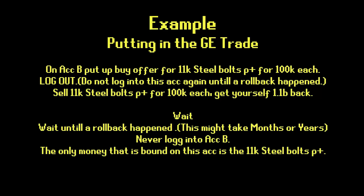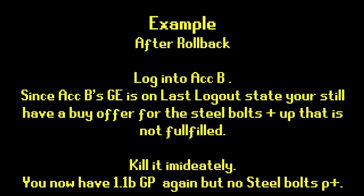So after the rollback happens, you log into account B. Since account B's last GE logout state still has a buy offer for steel bolts P+ that is not fulfilled, you can cancel that buy offer and you have 1.1 billion GP again, but no steel bolts P+. So you turned your 1.1 billion plus the 6 million you spent on the steel bolts P+ into 2.2 billion GP. You can see that this is extremely dangerous.